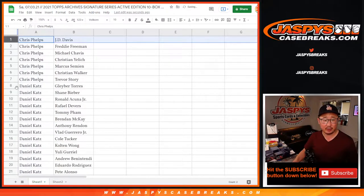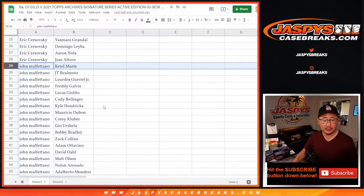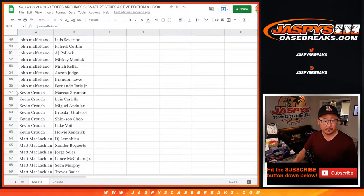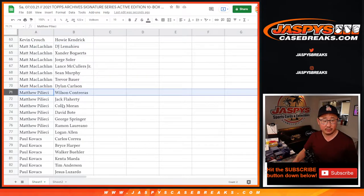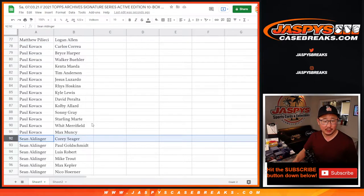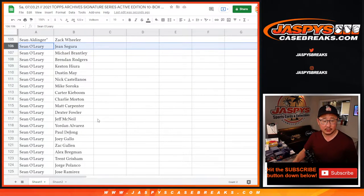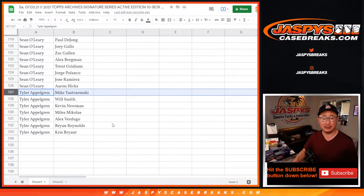Chris, there are your players right there. Daniel Katz, big chunk of players. Eric. John — John's got a lot of players here. Kevin. Matt. Matthew. Paul. Sean. Sean O'Leary, a big chunk of players there. And last but not least, Tyler.